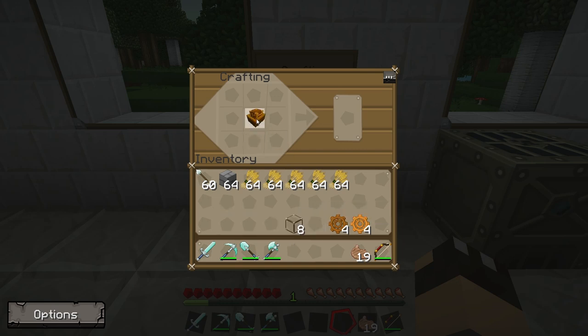The sturdy casing goes in the middle; place the bronze gears in the four corners and glass in each of the remaining spaces — that gives us a fermenter. We don't want to use that machine, so we pop that back in the middle, then use the copper gears in the four corners and glass blocks in the remaining spaces, and that gives us our Moistener.